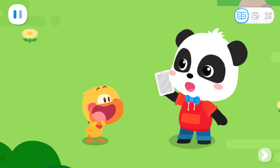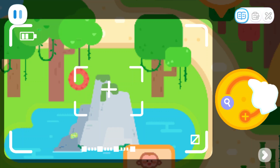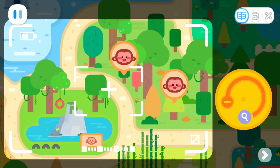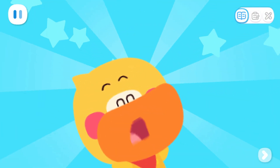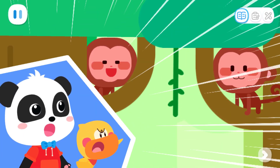Let's use the locator again and expand the search area. Turn the knob and expand the range. I found them — they went outside the monkey park. Let's go and bring them back. Look! They're in the tree.